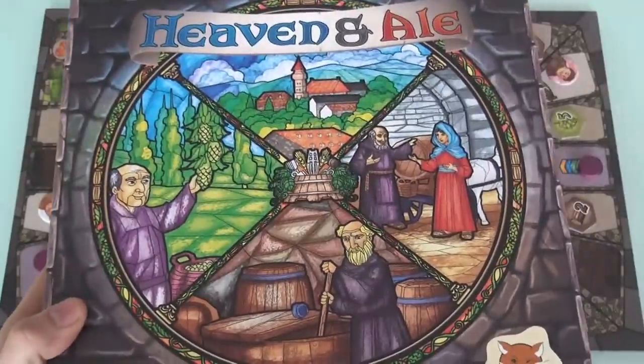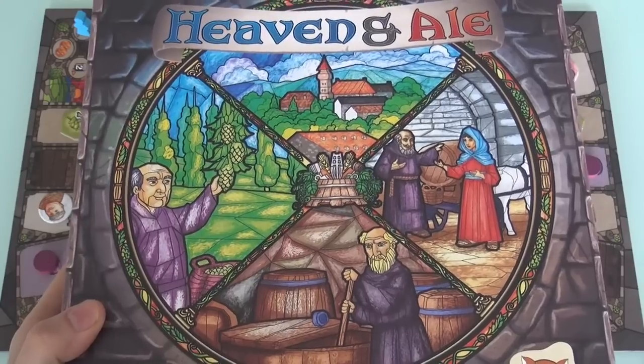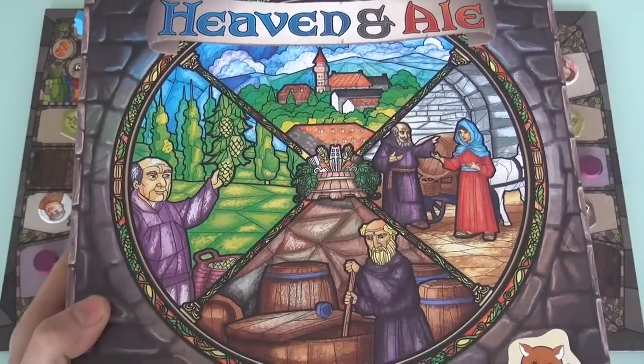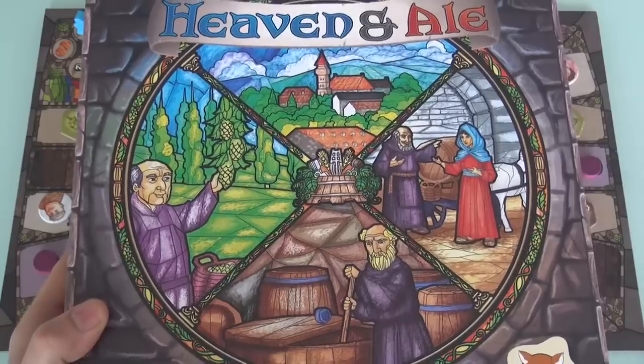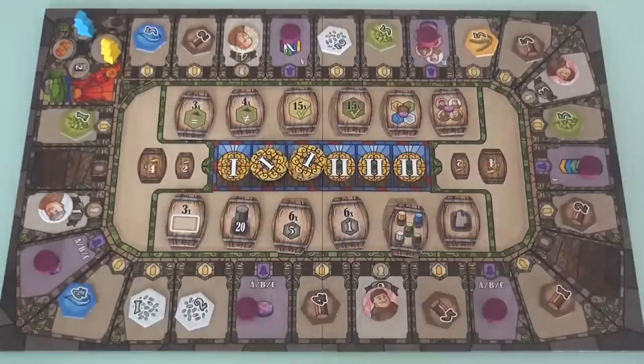Hey everybody! Today, Rado runs through Heaven and Ale, which is a game where players run ancient monasteries striving to provide the people with the heaven's best ale. I'm going to show you how it works today in a two-player run-through. Although before I get going, I strongly recommend you turn your subtitles on to the Klingon channel, so that when I make rules goofs, you'll know what they are. Okay, have you done so? Then welcome to the monastery.